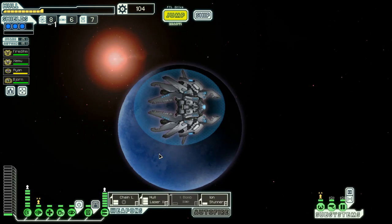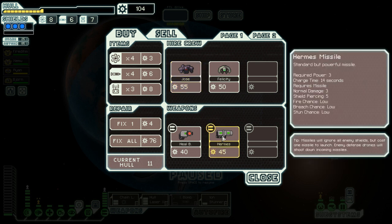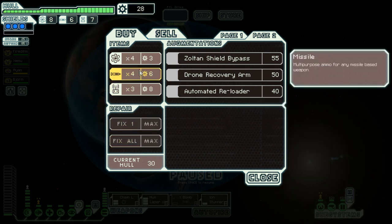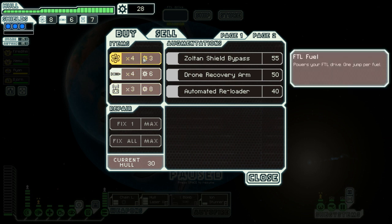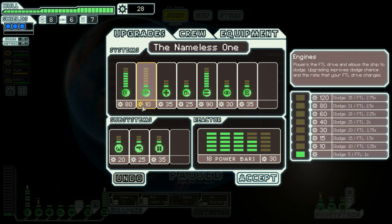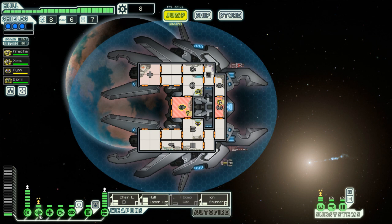There's a distress beacon and a store. Store first, distress second. At the store, Jose the Rockman is available. Items include a Hermes missile, Zoltan bypass, automatic reloader, and drone recovery arm — but I don't need any of that. I have chain laser, hull laser, bomb, long range scanners. Drone recovery arm is one of my favorites. I'm going to save most resources, but I do want an additional weapon slot at 90 monies. I'll grab this augment that ups my evasion chance to 50% — it's 20 and doesn't take power. We're gonna accept that for a little better evasion.